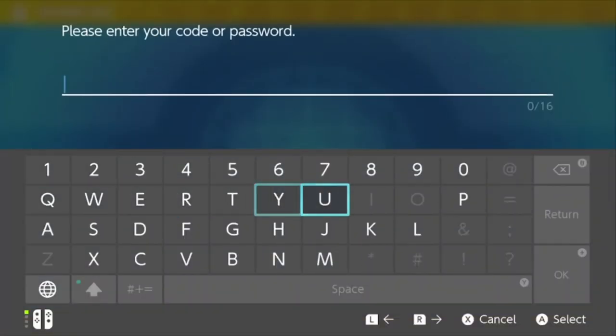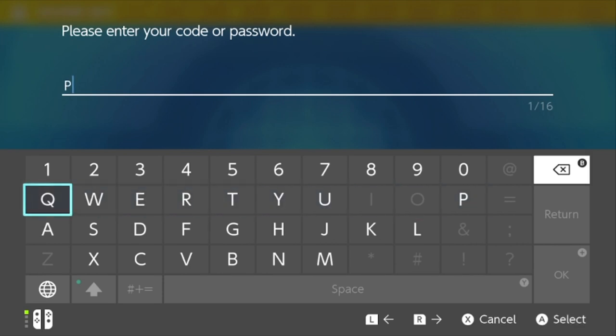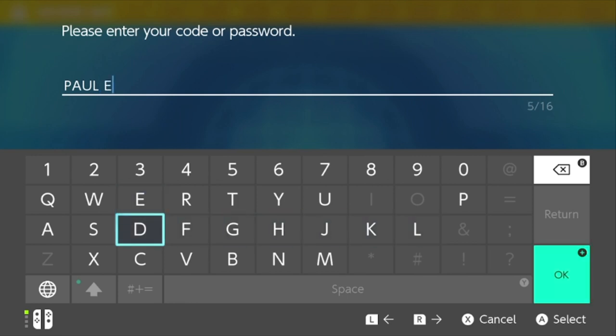Now the code you're looking for is PAUL, that's P-A-U-L, then E-U-1-C-W-1-N.